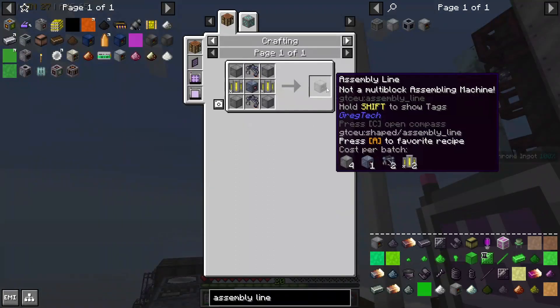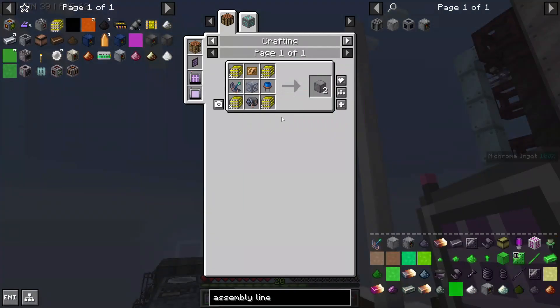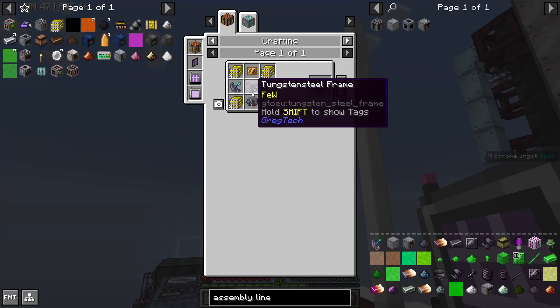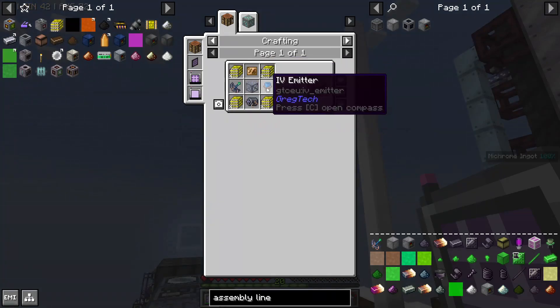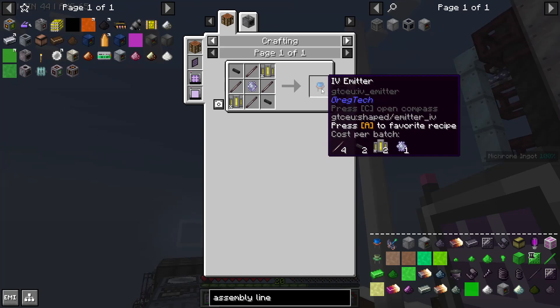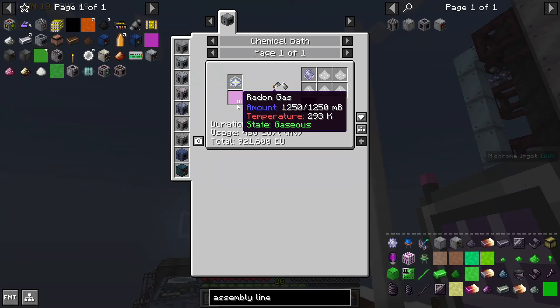By far the most expensive part of the assembly line is the assembly line casings. The EV circuits are fine, the IV motor and tungsten steel frame I can live with. The HPIC chip is annoying, but the real progression problem here is the quantum stars we need for IV emitters. I have to actually automate radon gas. Thankfully, Arch is working on that right now.